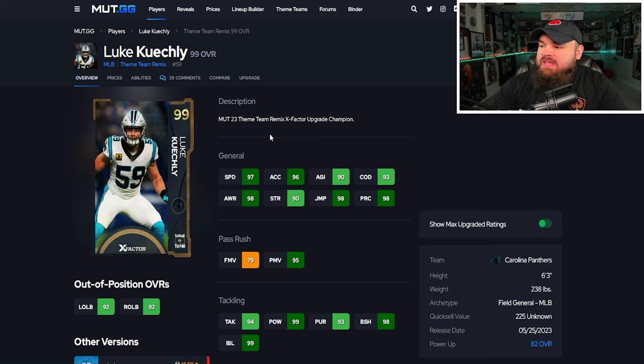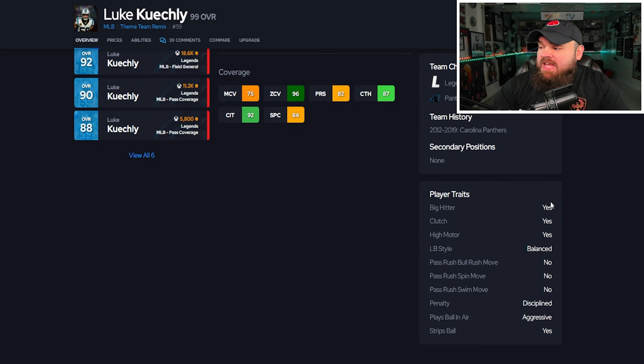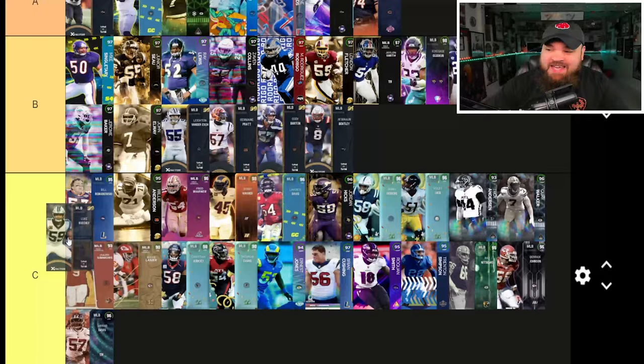Next is Luke Kuechly — showing max upgrades, can be up to 99 speed, amazing play rec, great power moves. Block shed and impact blocking are great, and again great zone coverage — he's 6'3". For traits, big hitter and play ball in air aggressive. In my opinion he's one of the top linebackers in the game — he goes right at the top of the best tier.